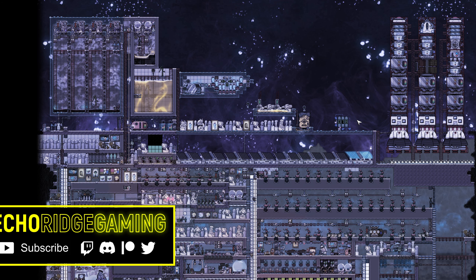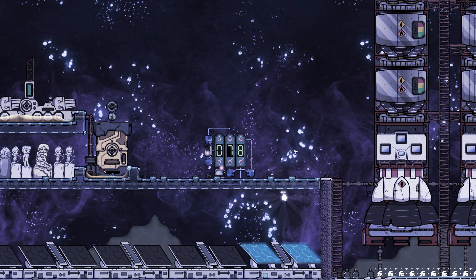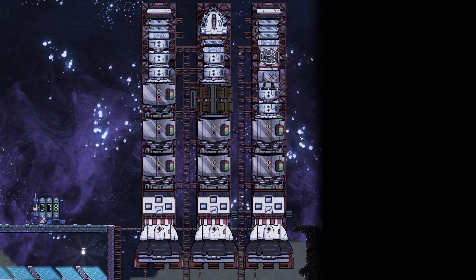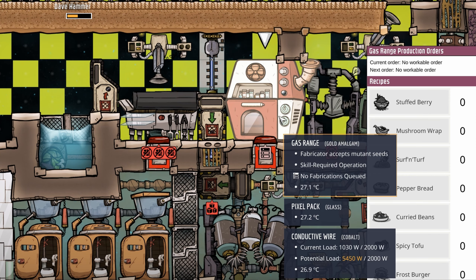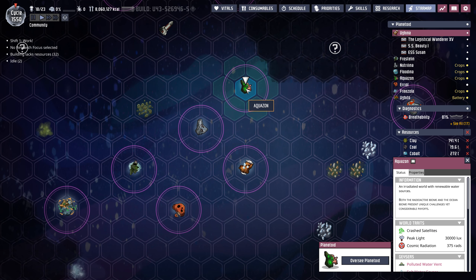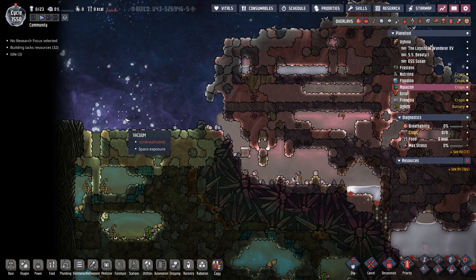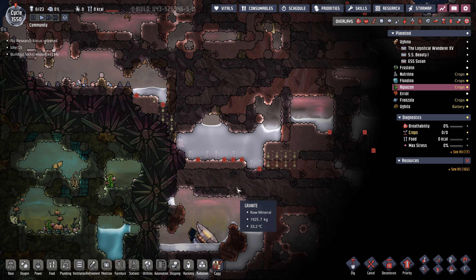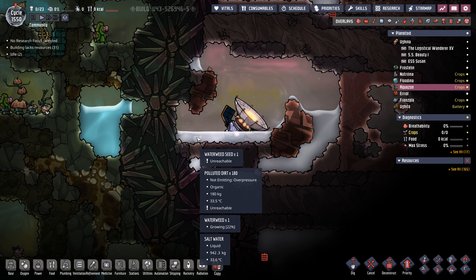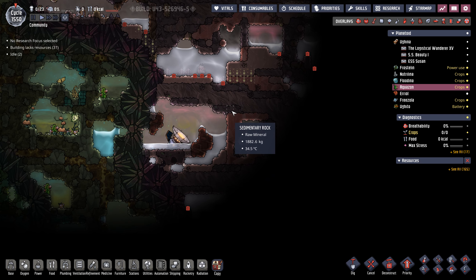Welcome back, ladies and gentlemen. Today we have a lot to do. I've already spent about 30 cycles preparing for this episode before I even hit record. Because today, we're going to another planetoid, and we're getting some space lettuce. The whole reason we want space lettuce is because we want Frostburgers. Aquazon is only about three and a half tiles away, so the trip to get there is not going to be too bad.